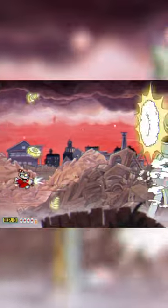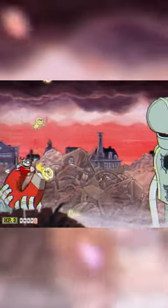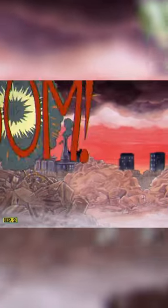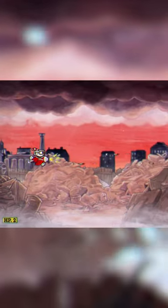During this phase, you want to save up for your super, so once the second phase starts, you want to shoot his head coming towards you and wait until he's inches in front of you to then use your super, which will end this phase instantly.